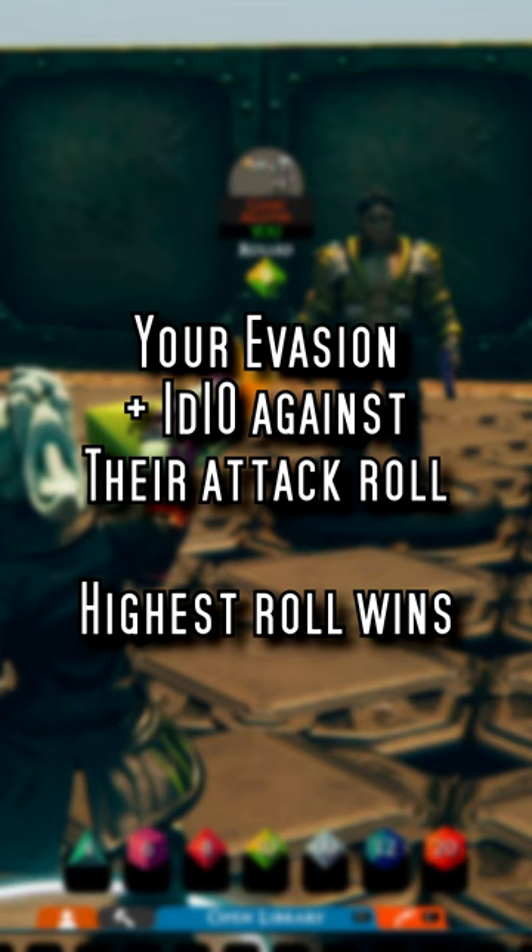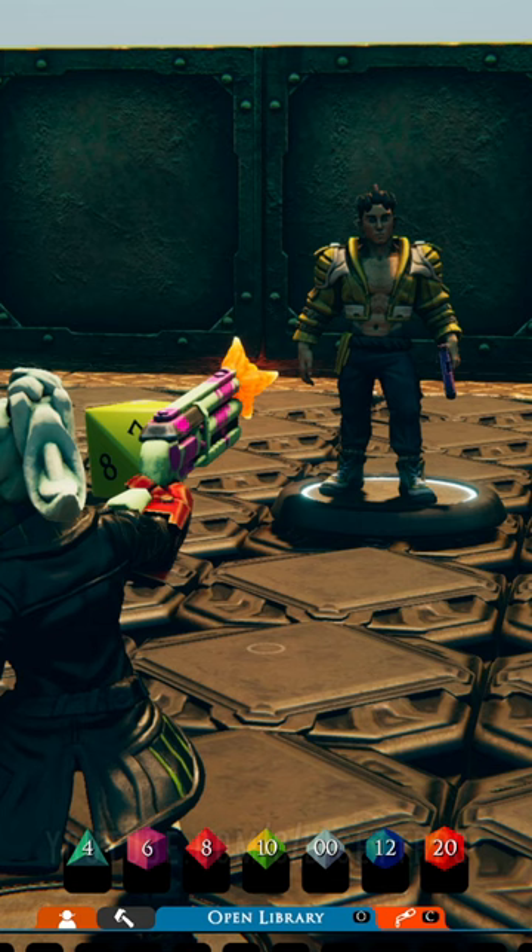Some drawbacks, however. If you do not roll above their attack, you of course take the bullet no matter how low their roll was. Also, you may not dodge an attack that you cannot see coming. Be sure to keep that in mind if you decide to start pulling a Neo in this game.